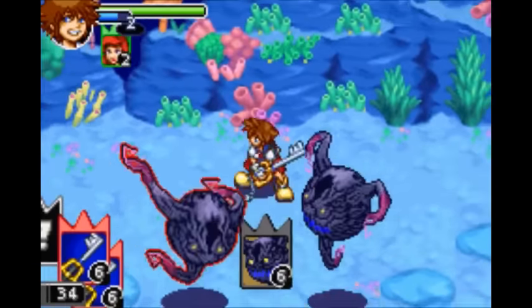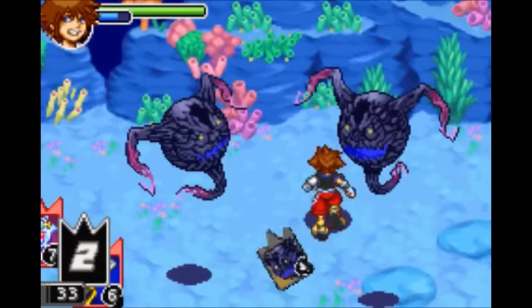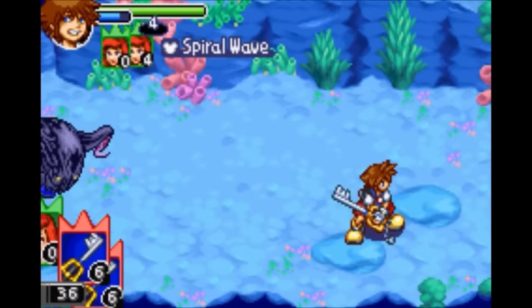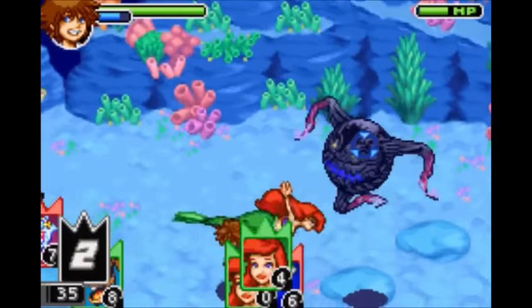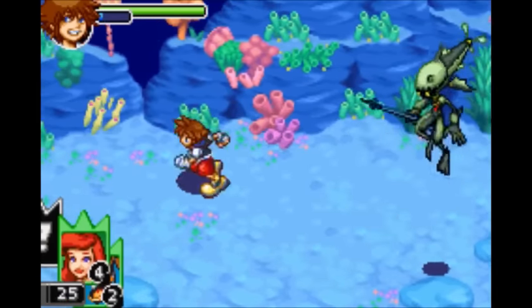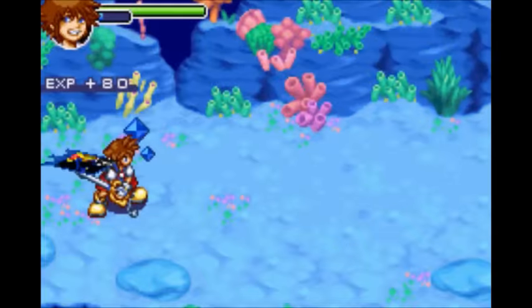Next is Ariel. She'll fly across the screen, hitting all enemies she runs into. Next is Spiral Wave Level 2, which requires two Ariel cards. She'll fly back and forth a few times, once again hitting all enemies she hits. Next is Spiral Wave Level 3, which requires three Ariel cards. She'll rush back and forth several times, hitting all enemies she hits.